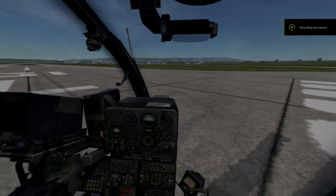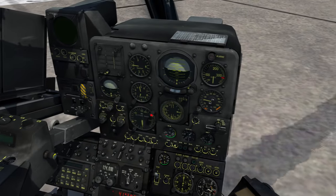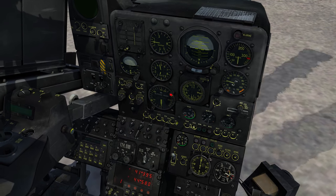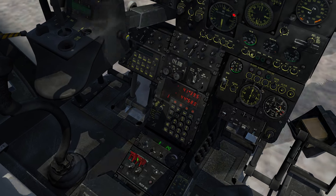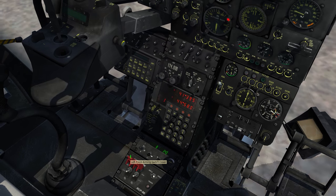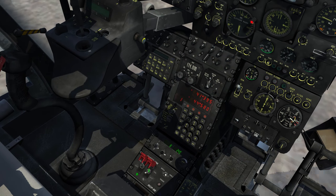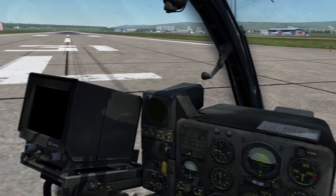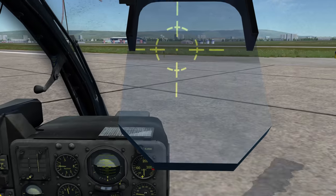Now we're in the Gazelle L version. There's not a big difference in the view between the Mistral and L, except this one shoots Mistrals while the L has rockets and guns. I'll start the arming: put the master arm switch on, also the power. The difference here is that I have left and right arming switches — putting the left one up, and the right one: up is guns, down is rockets. I'll put it on guns first, get the pilot sight on, then as usual open the RWR and flares.